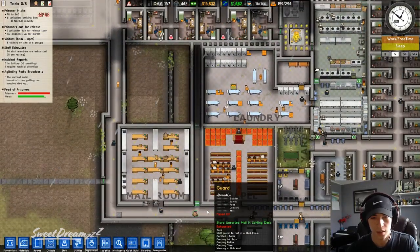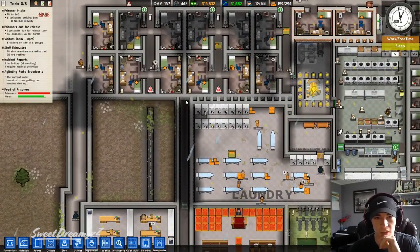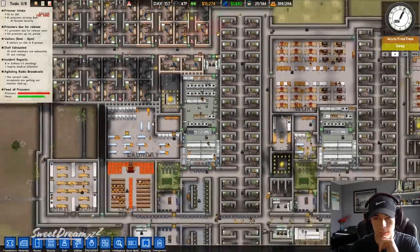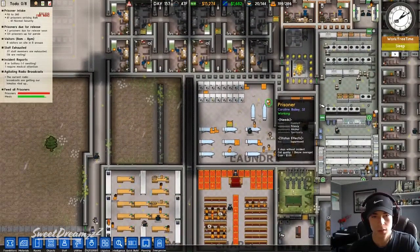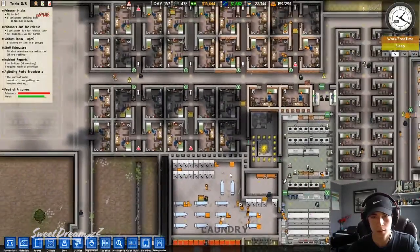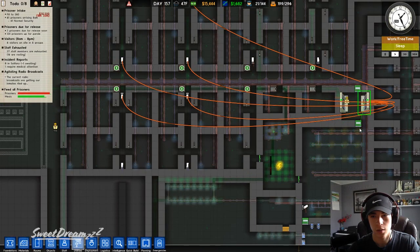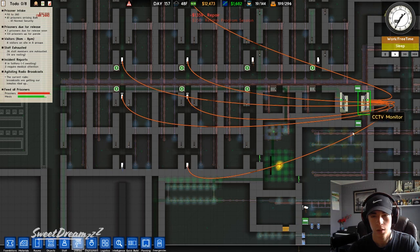This hallway does not lead anywhere. Where can we attach it? We can attach it along this way, or we can take it out completely. Connect these and connect this one.